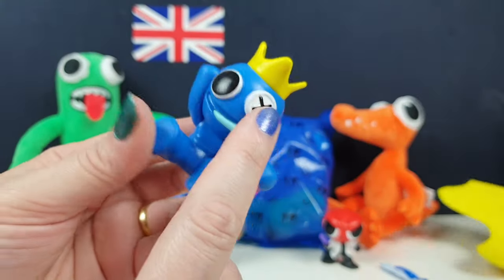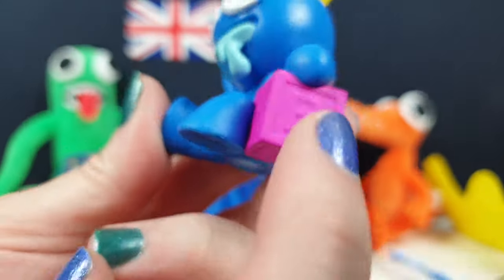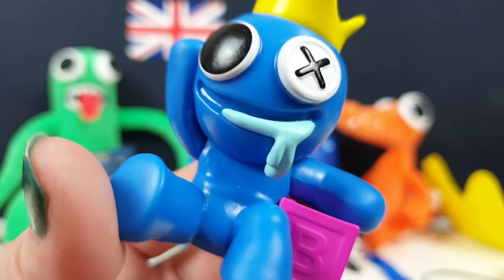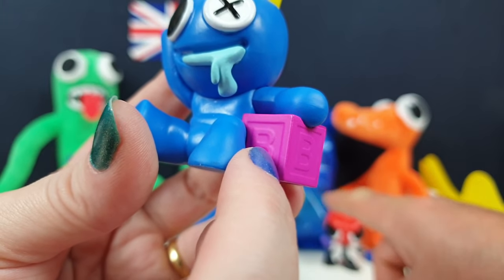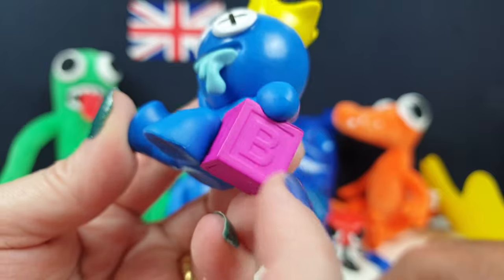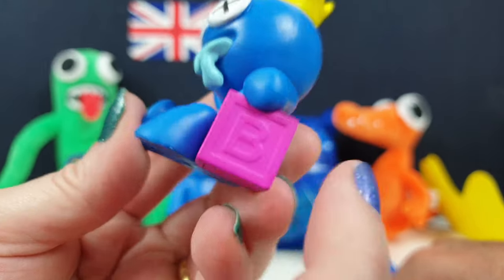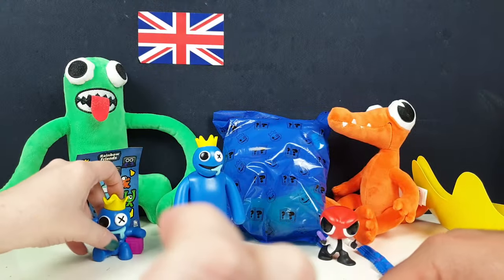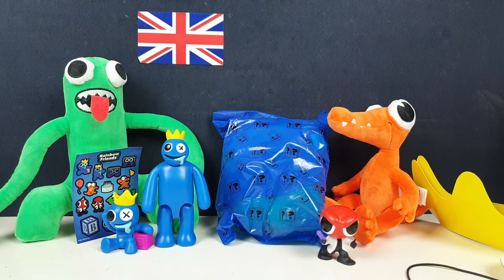So you can dress up like Blue. You'd have to be dribbling, Greg - I'm sure Greg can do that. You'd have to have a little box too. What's in here then? Is that going to be a blow-up box? This one, I'm sure it was like white and blue or something before. It's like a pinky purple - so maybe that is an exclusive one to this giant head. It was called the ultimate bundle, wasn't it?